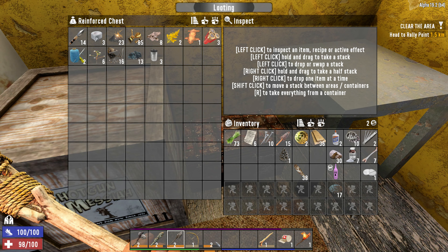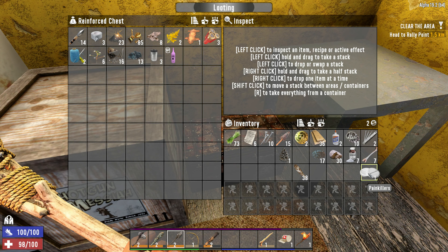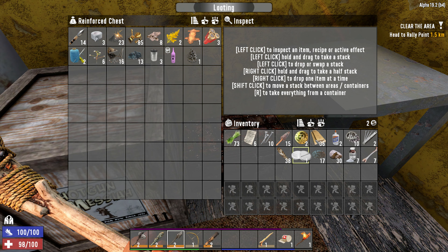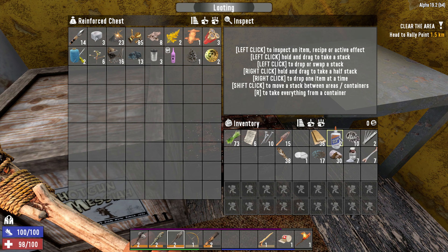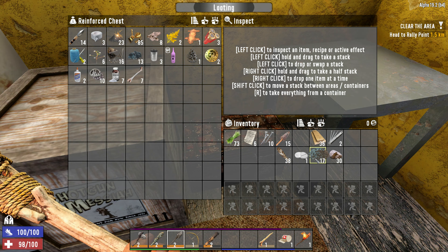I would like this blunderbuss to be on that hotbar, please. The ammo we're going to hold on to. Painkillers — always good to hold on to. The dukes we don't really need. The lockpicks we will keep. And the bones we will not.